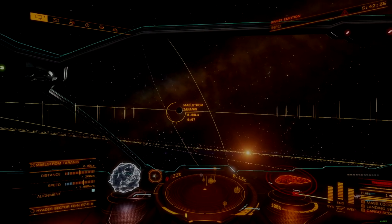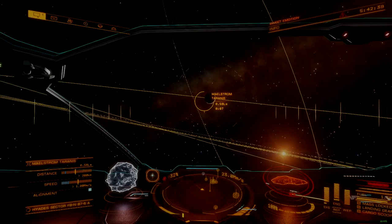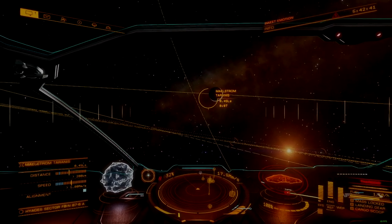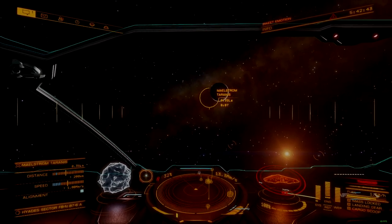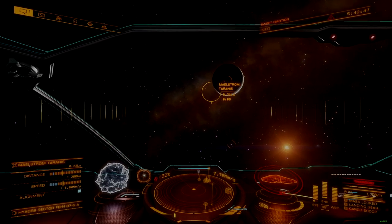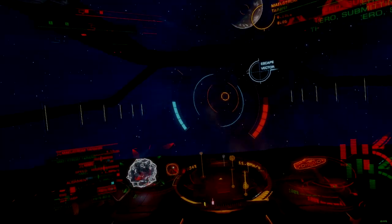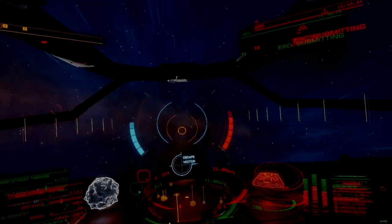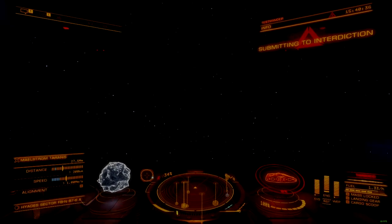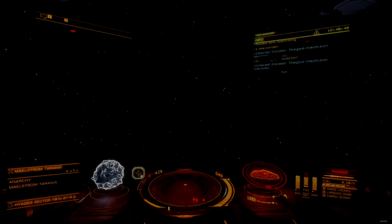The second challenge is the physical location of a maelstrom within a host system. These anomalies orbit planetary bodies and favor ammonia worlds, requiring ships to slow down and maneuver around the planets to get to them. This extra approach time makes it very difficult to reach a maelstrom without being harassed by Thargoids in supercruise. These patrols are more dense in maelstrom systems and are always hostile.